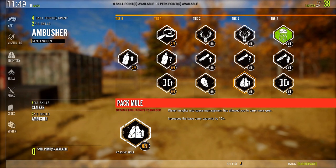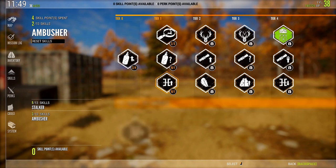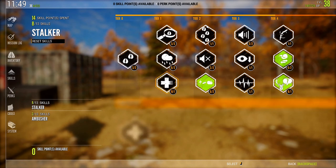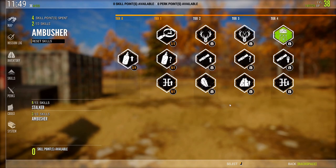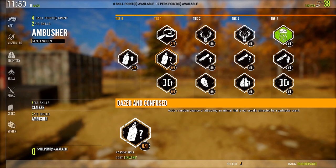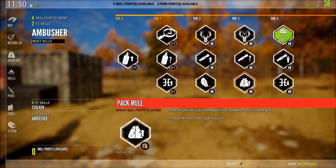If you're going deep in the ambusher tree, Pack Mule is really handy. That being said, I feel like this skill would be better served lower in the tree, because in order to get to it you've got to go through all of this — which means you're not putting points in the stalker tree, which is far more useful in my opinion. I feel like maybe this should replace something like Dazed and Confused in order to be more useful and accessible to lower-level players.